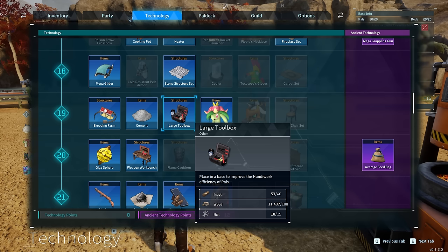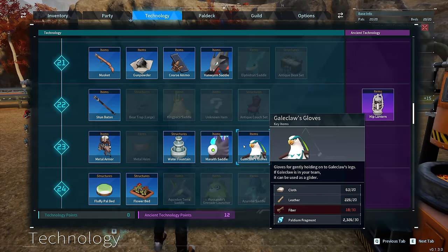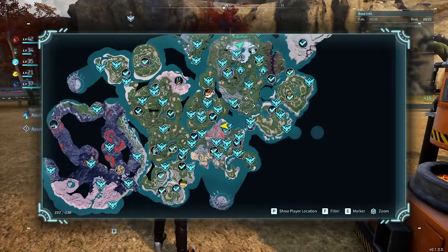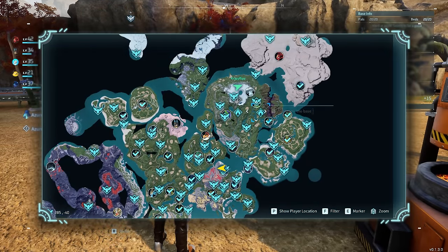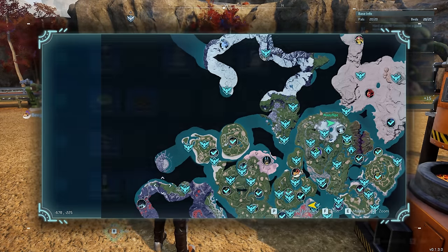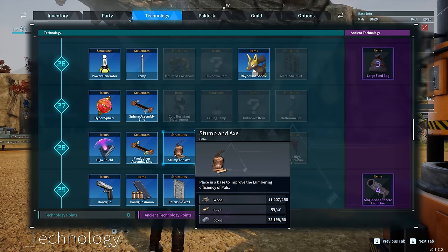Finally, after all the essentials are built, we can make some accessory structures that will increase PAL efficiency at various tasks. The large toolbox improves handiwork efficiency, and the flowerbed improves gathering efficiency. Beautiful flowers can be found in any of the wildlife preservation zones. We also have the silo for planting, the stump and axe for logging, and the pickaxe and helmet for mining.